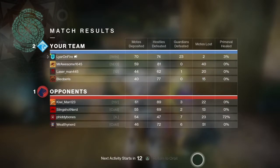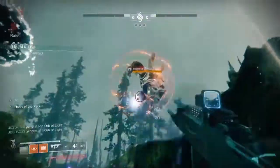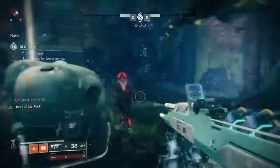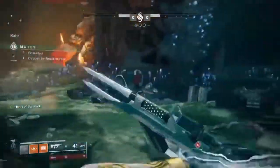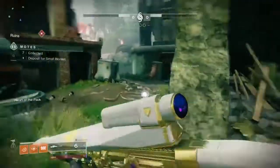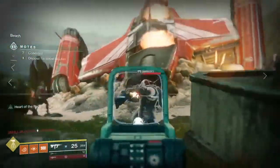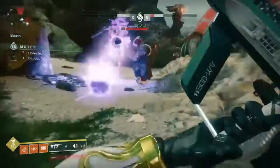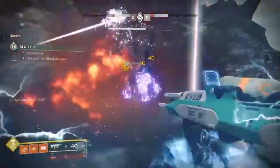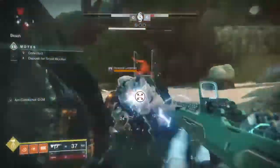Sidearms are really good for this mode — they do a lot of damage and feel really strong now. Sidearms aren't really dominant in Crucible right now, but this is the best of both worlds for PvE and PvP, so the Rat King is going to be strong here. Another legendary weapon to try is the Origin Story — any auto rifle works, even Positive Outlook or Uriel's Gift, but Origin Story is the best auto rifle for Gambit because it has Rampage, which is a really strong perk for this mode.